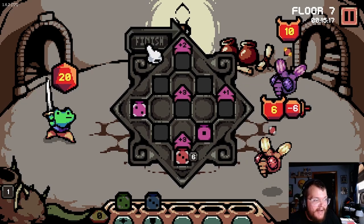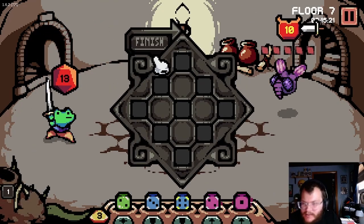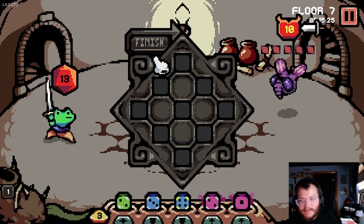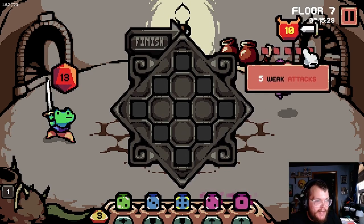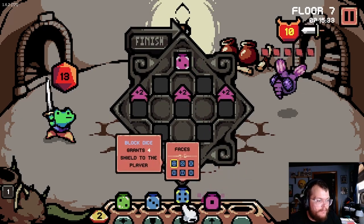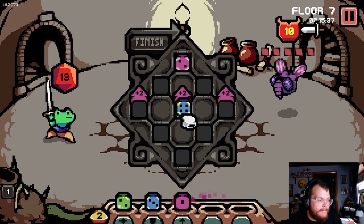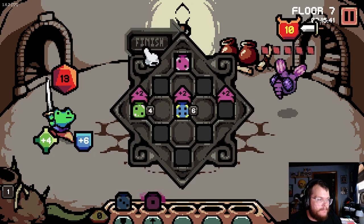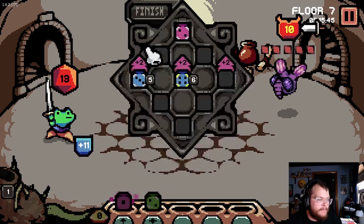Dice builders are getting more and more common, where instead of collecting cards for a deck, you collect dice with different effects and stats. This one played out pretty interesting because it had a board where you had to lay out the dice, and they had different synergies that could happen depending on where you placed them. There were boost dice that would enhance ones that were certain distances away, and a lot of enemies that influenced the board and would take spots from you, so there was a lot of strategy in where you'd put the dice.